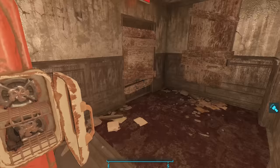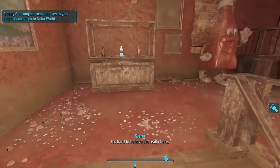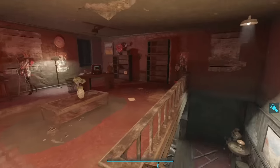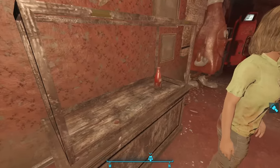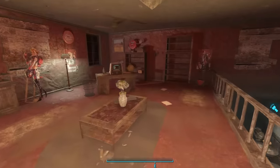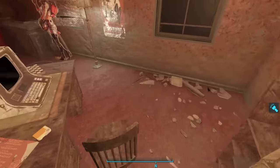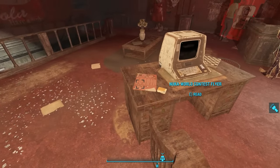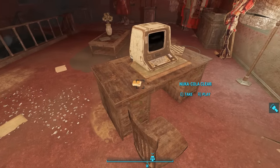All we find in the reception area is a bathroom with nothing inside, and nothing in the next room. Heading upstairs to Brad Burton's office, we see a small Nuka-Cola display case with a standard Nuka-Cola, a Cherry, and a Quantum we can take. We see a bottle statue, a Nuka-Cola machine in the corner, Brad Burton's desk with a Nuka-Cola on it, a Nuka-World contest flyer containing the Cappy in a Haystack clues from the holotape Sierra gave us, and next to this a holotape labeled Nuka-Cola Clear.